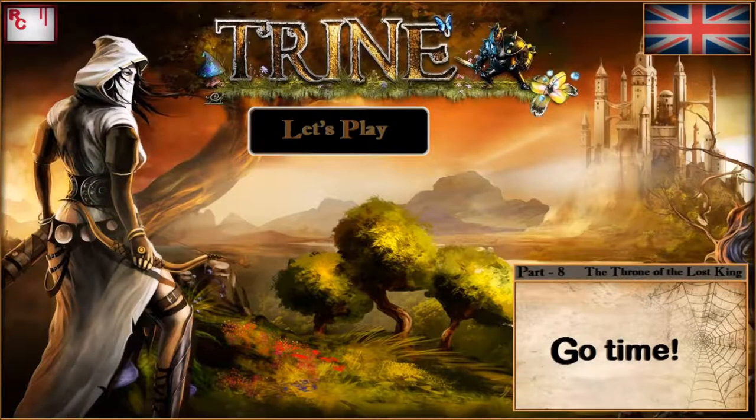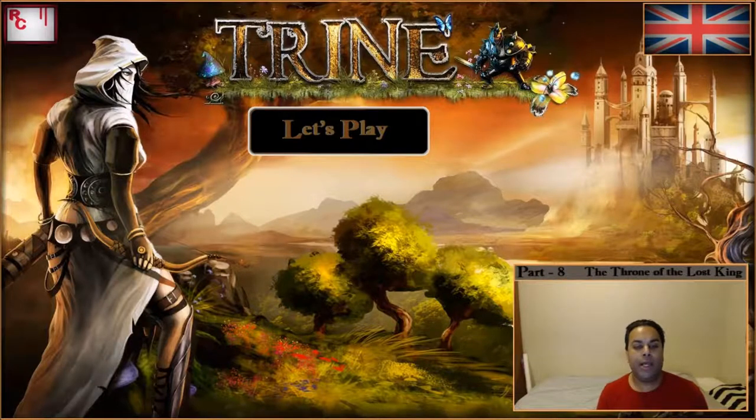And we are done with part 8 of our Let's Play of the game Trine, and the level, the Throne of the Lost King, has been conquered. We found all of the hidden items, all available experience, and we also picked up a random achievement called Whoops. Once again, it's been really, really fun — this game is great in my opinion. Hopefully you've had a good time as well. Until next time, I wish you the very best. Game your little souls away, as per usual. Bye for now.